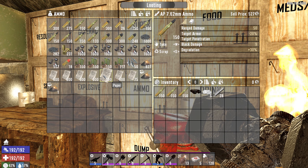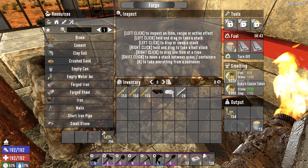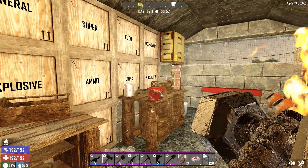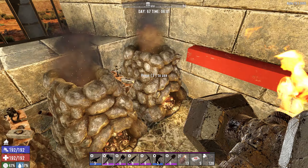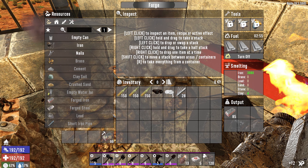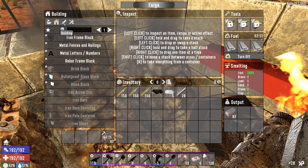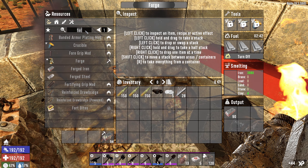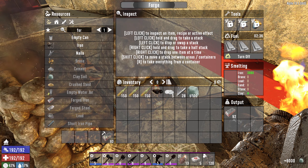We're looking good on gunpowder and pretty good on brass. I am smelting down Duke's casino tokens. Birds flying around here. Are we good on bullet tips? Definitely good on bullet tips. We'll just leave that to smelt down for the rest of the day. In here we're making some forged iron — we'll probably just top this off. We can't do anything here because we're out of clay, so that's what we need to do: get the clay going.